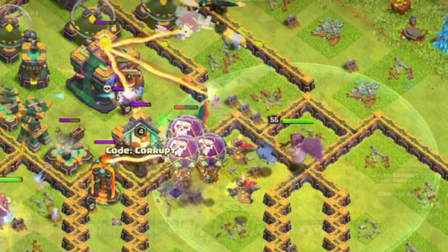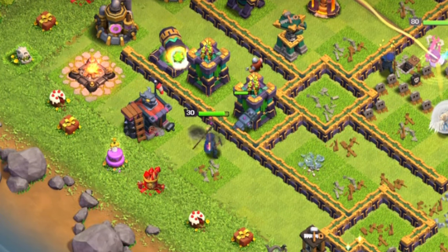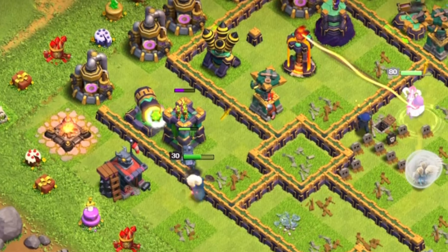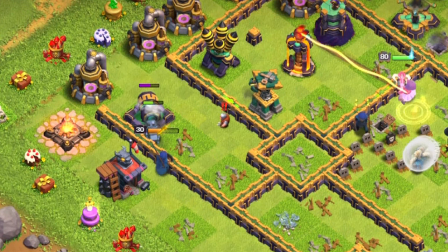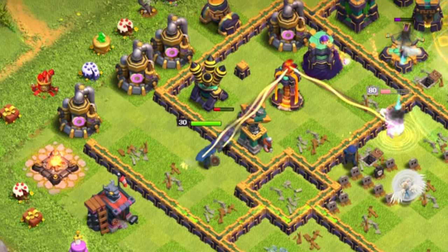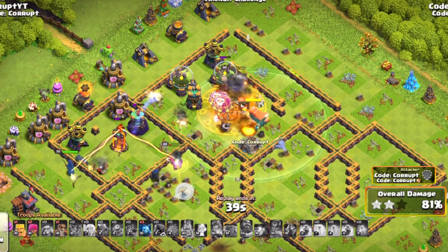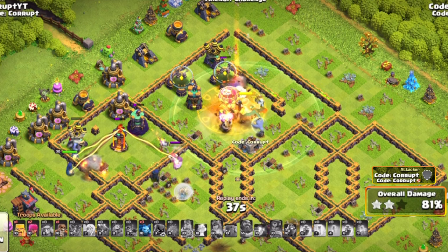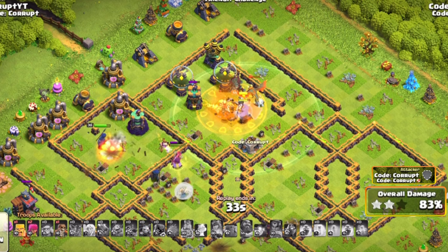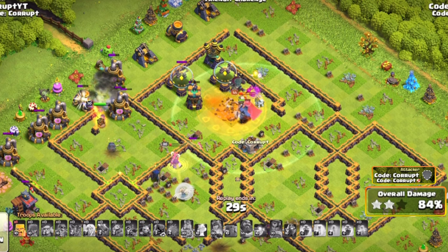Outside of that, you should also have the Royal Champion. You're basically using her to support the back end — this can be something such as preventing the Archer Queen from dying and helping you get a three star. You're using that back-end Royal Champion to get something of value, especially if there are very minimal defenses remaining. Try to hold onto that Royal Champion for as long as possible and she'll help you get the three star with this strategy.